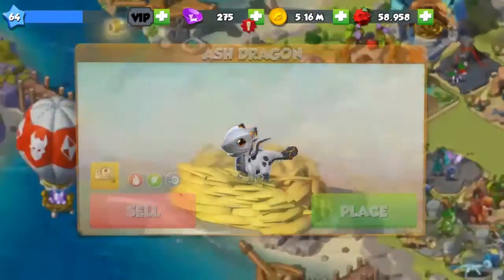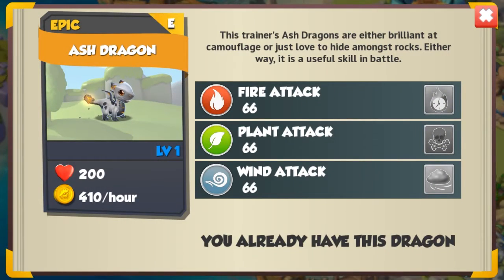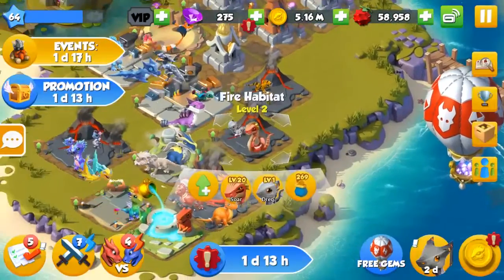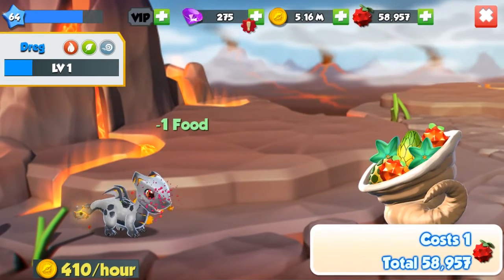Okay so I'm back and the habitat is finally finished with building, so let's put our little guy into his habitat. But first of all I'm gonna read the codex and information about it. So the ash dragon is an epic dragon with fire, plant and wind elements and it's got a base stack of 66. This trainer's ash dragons are either brilliant at camouflage or just love to hide amongst the rocks. Either way it is a useful skill in battle.